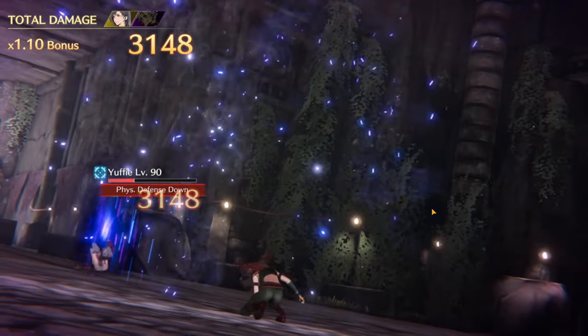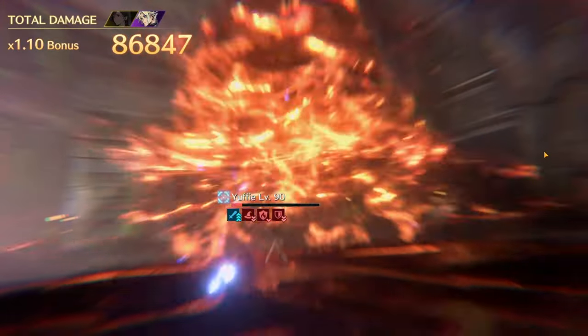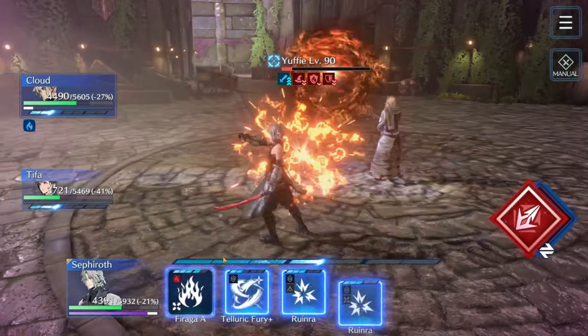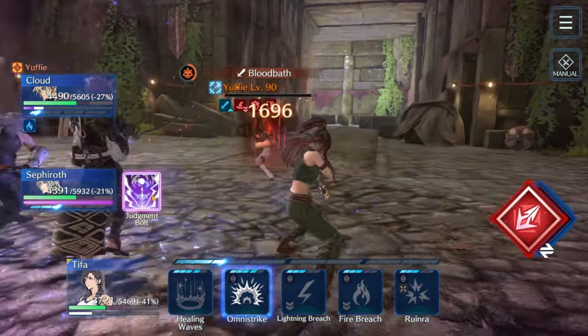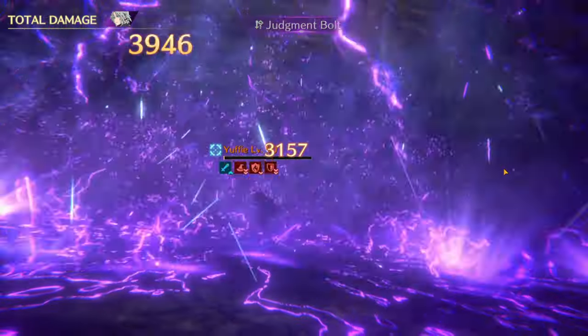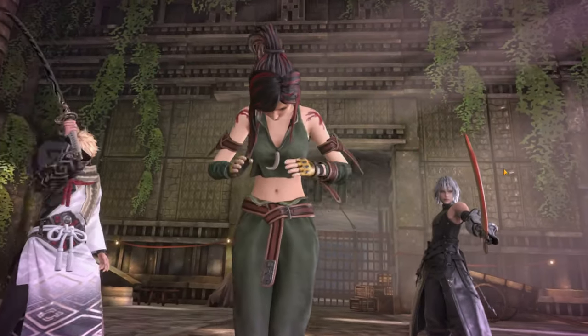Just explaining some of the mistakes I made — maybe it can help you when you do your run, avoid those or do things just a little sharper, a little cleaner, and maybe you'll get a slightly better score as a result. I see a Bloodbath coming up and I do not want to see what that's about — I see Sephiroth has Judgment Bolt and she's close enough, so there we go. We take her down and at the end of the day we never really came that close to dying.